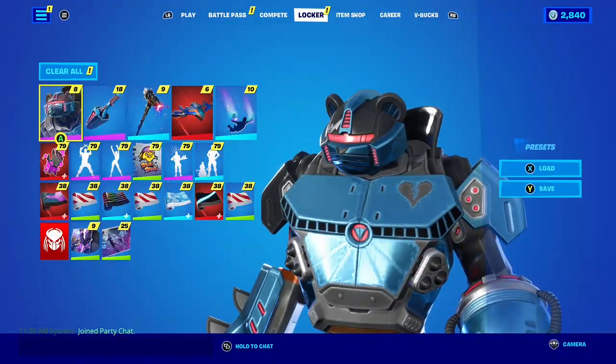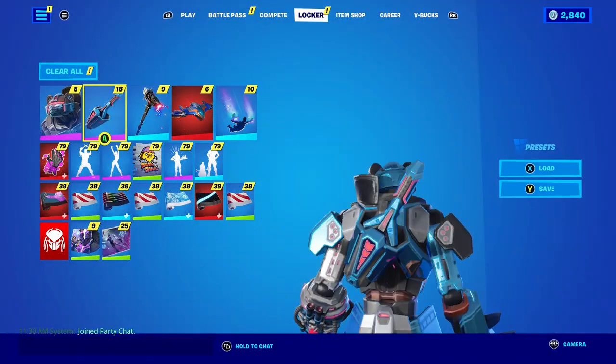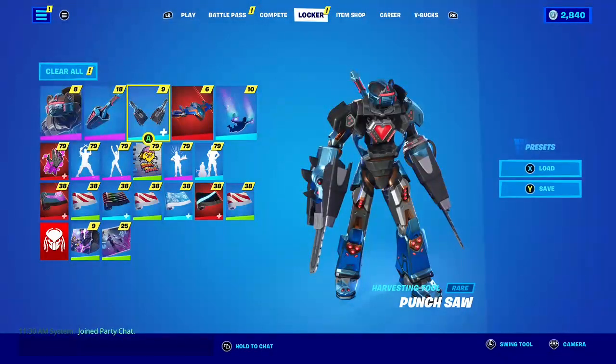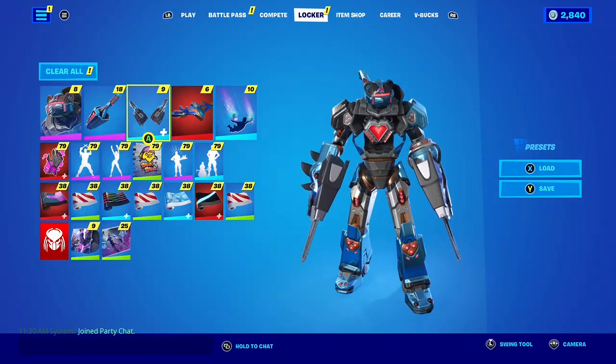That's just the regular chest with the heart in the corner, but if you equip the Punch Saw harvesting tool, you get the heart in the center.